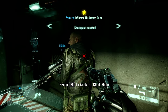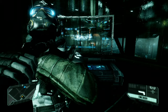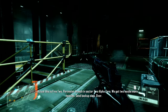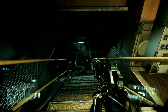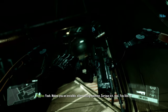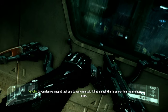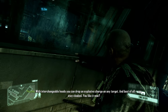The textures are really high quality on his face and his clothing. In-game dialogue: 'Makes you an invisible silent killing machine. Serious kit this. Carbon lasers map that bow to your nanosuit — it has enough kinetic energy to stop a rhino dead. With interchangeable heads, you can drop an explosive charge on any target, and best of all, you stay cloaked.'